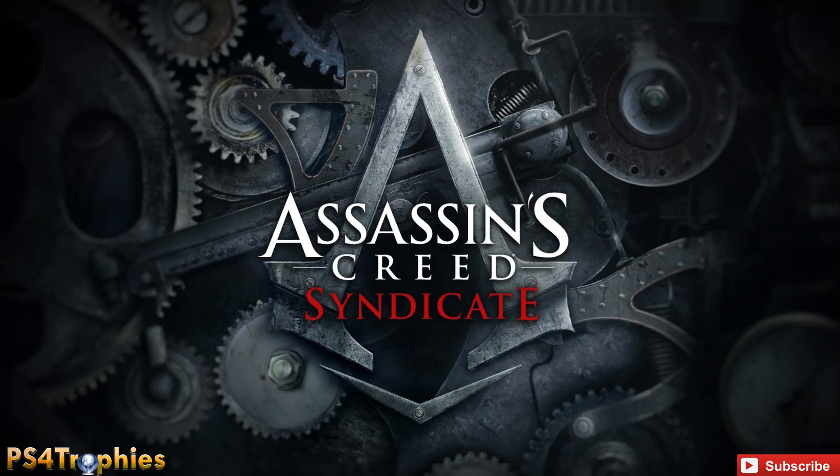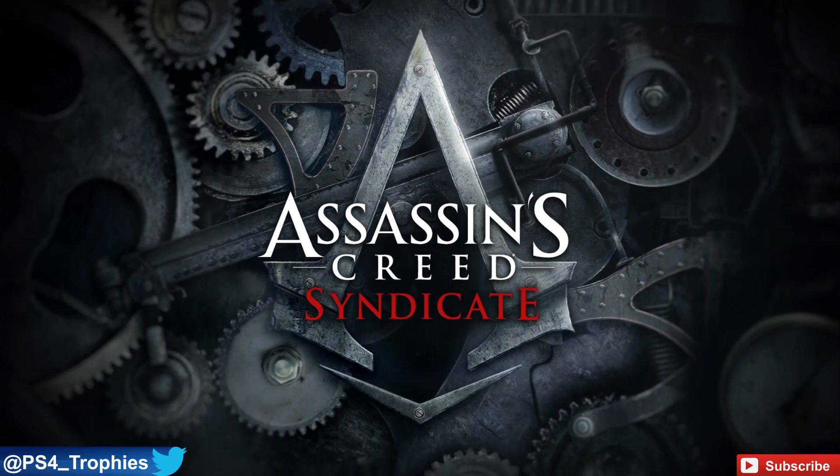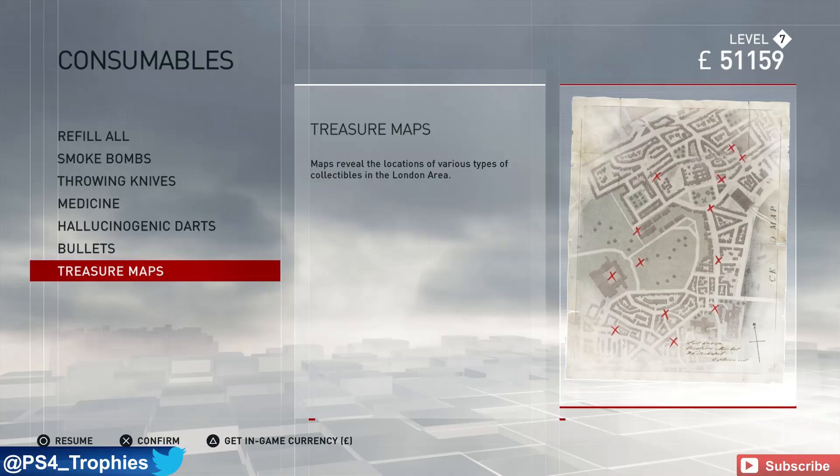Hey guys, PS4 Trophies showing you how to get all the collectibles in Assassin's Creed Syndicate. There are six different types of collectibles, one of which is not going to be required for the platinum — those are the helix glitches. There are five other types of collectibles you will need.